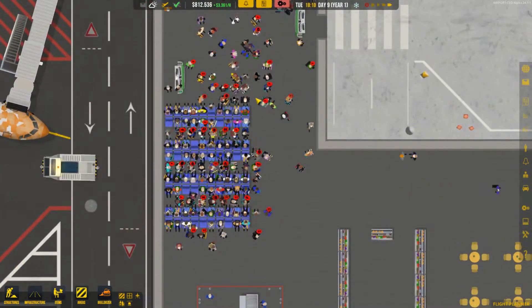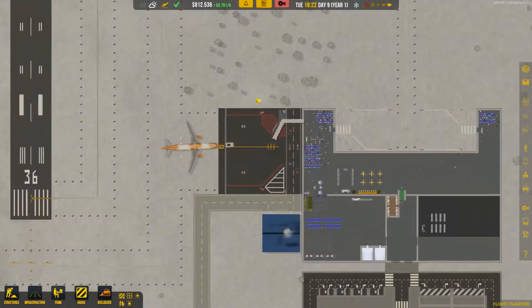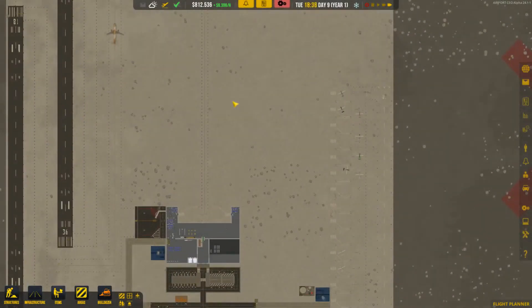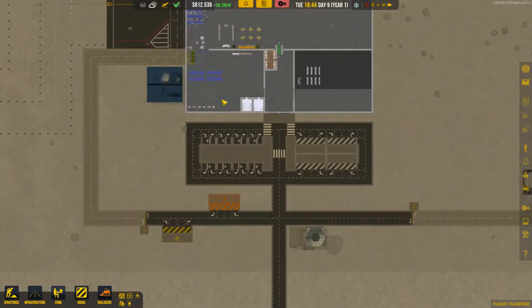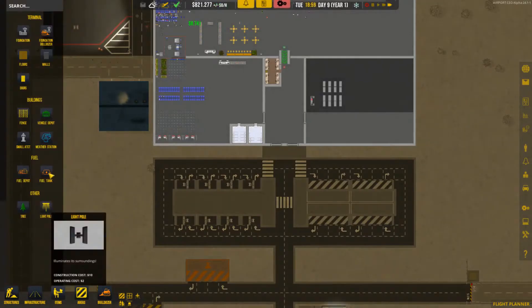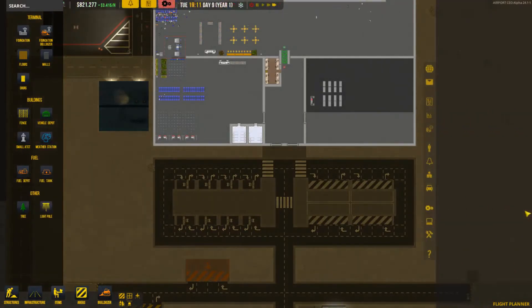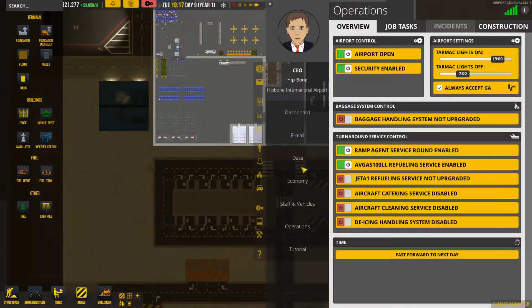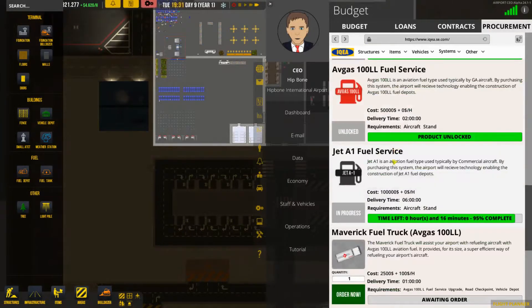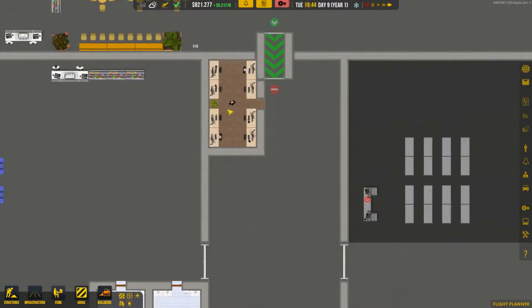I don't know who these other people are. We should build another restroom probably in the secure zone area. Maybe they're for the next flight - we're going to worry about that later. Did we unlock the fuel? I think we did - fuel depot. No, we didn't unlock it yet. How much time will it still take? Because we paused the game - oh, it's almost done. In the meantime we're going to hire some more people - we need more people on the board.